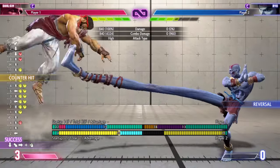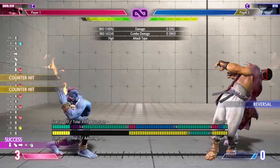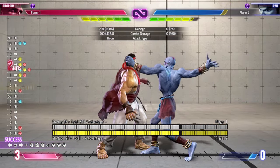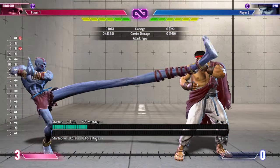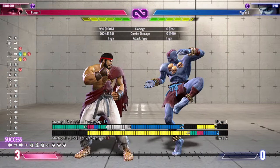Stand medium punch also has more hits now. This kind of allows you to lock down your opponent better, so instead of your limbs sometimes trading in zoning battles, you'll actually be stuffing them more often. Punish counter heavy kick into teleport is plus three, so now you get a throw mix.